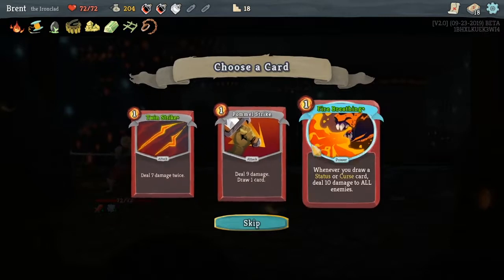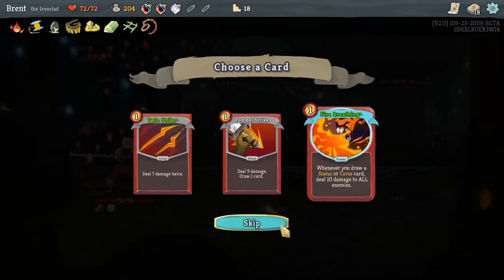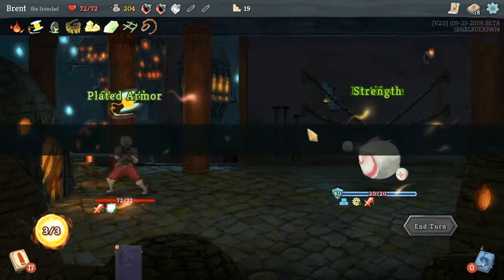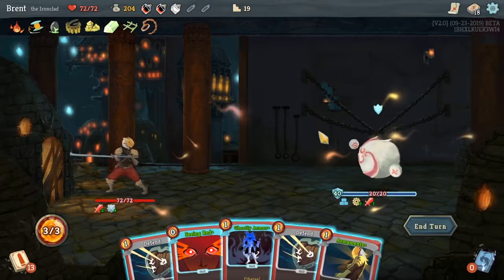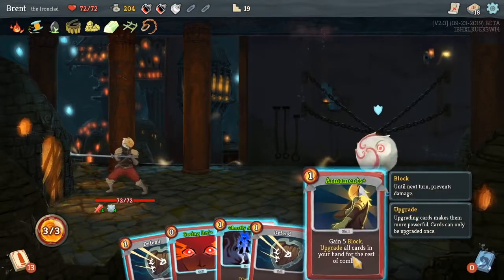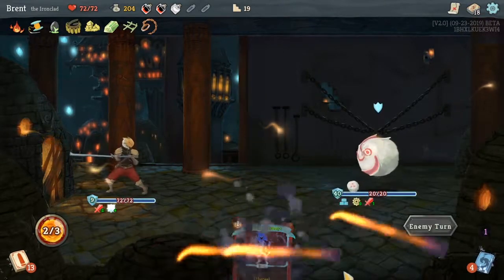Need to kind of remember that. Fire Bleeding — they must have reworked it. Whenever you draw a status or curse card, deal 10 damage to all enemies. That's pretty cool. None of those cards are really needed, but that's a new rework on that card. I thought it used to be whenever you play an attack, deal one damage to all enemies, then upgrade to two. I think we'll just upgrade these and continue through.